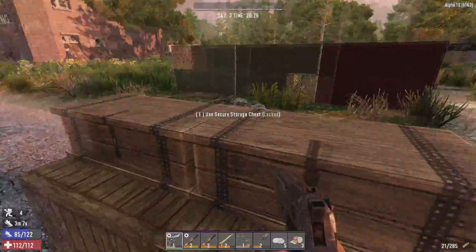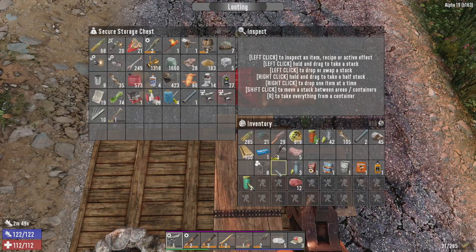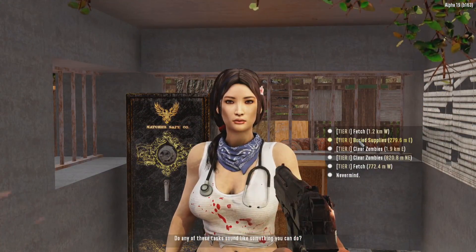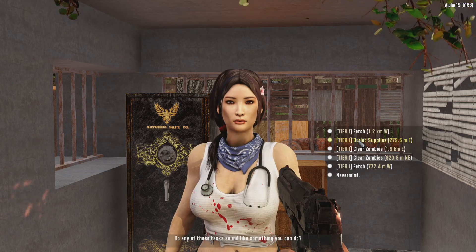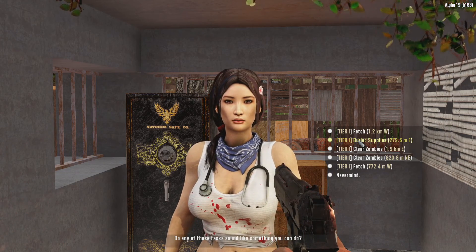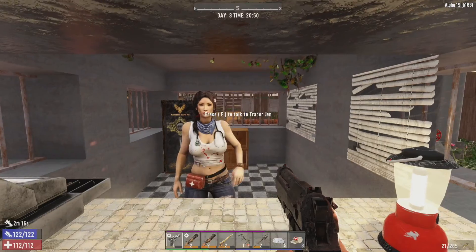Maybe we come across a giant box or a safe or something. Well, we have a couple options here. The buried supply is super close. That's going to get us to tier 2 if we do a few more of those. I'm a little fatigued with the buried supplies, but because it is so close and the fetch is 772, I think I'll accept that one.